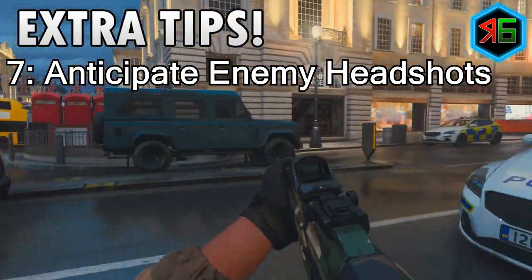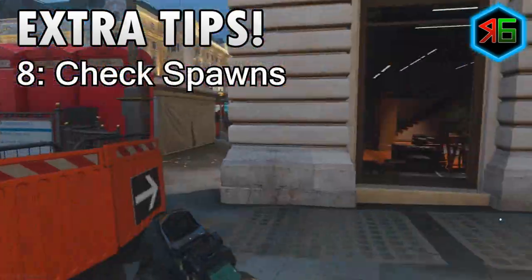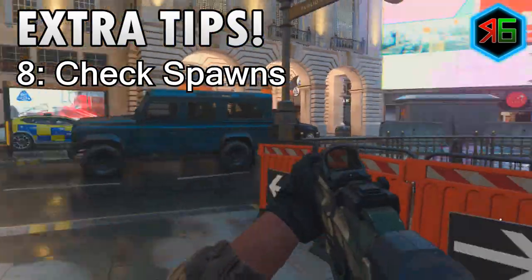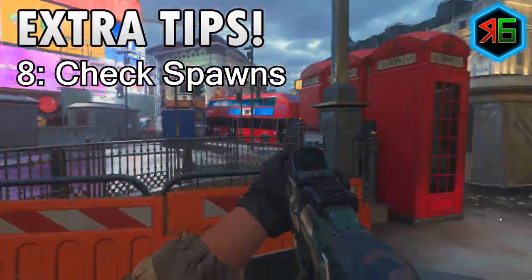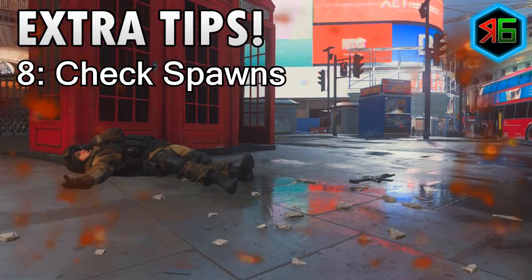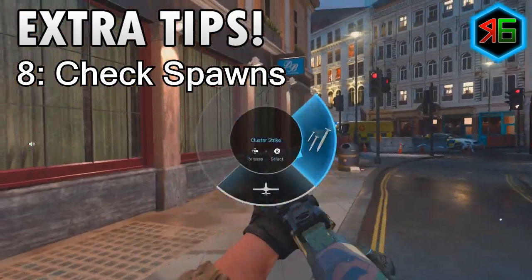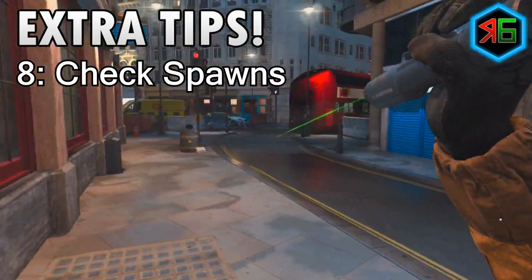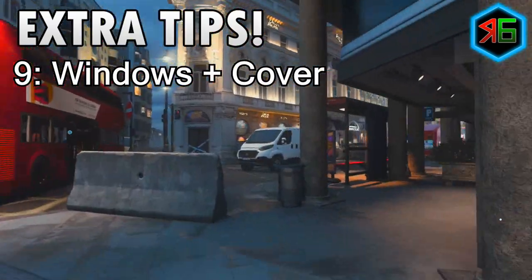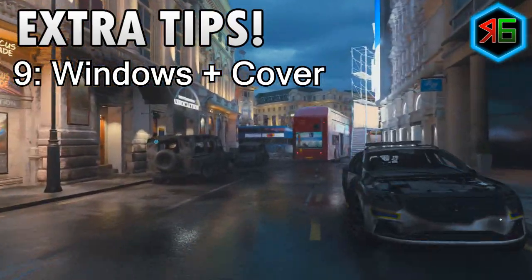Always anticipate enemies as it makes it easier to get headshots. You should also check spawns — it can be useful to flank, and sometimes you'll find inactive players in spawns which are basically free headshots, so definitely keep an eye out for that. Windows and boxes can also be very useful. If an enemy is standing behind a box or cover, it cuts off the lower part of their body, making it easier to aim at just their head.